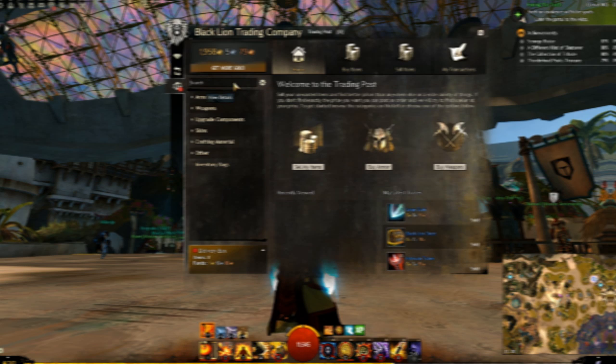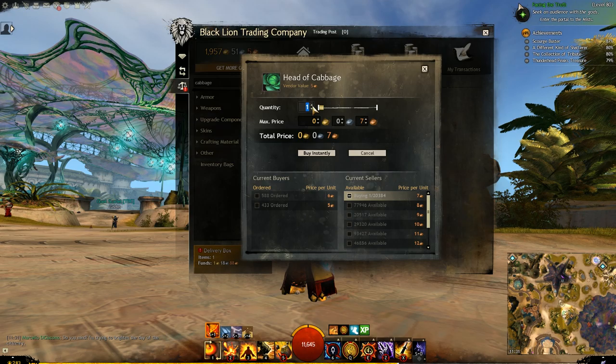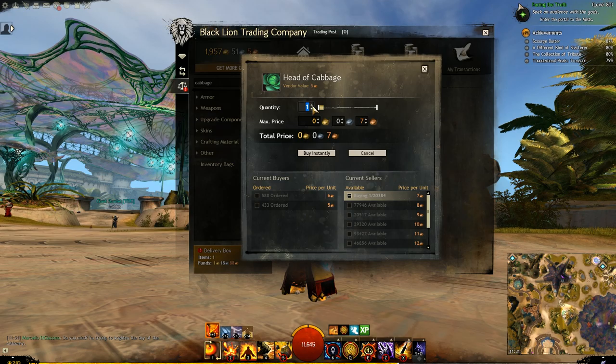Anyway, you could also sell your cabbages on the trading post. I'm 100% sure that this is the new way of making gold in Guild Wars 2. A head of cabbage is 7 copper on the trading post. If you want to make 1 gold by selling cabbages, you should sell about 1429 heads of cabbage on the trading post. That seems super effective to me.